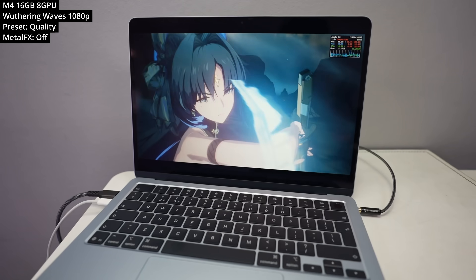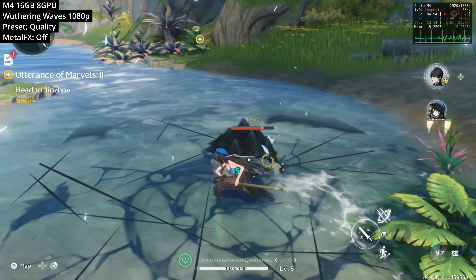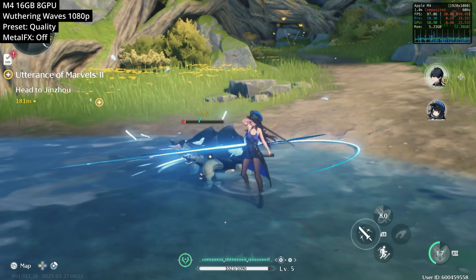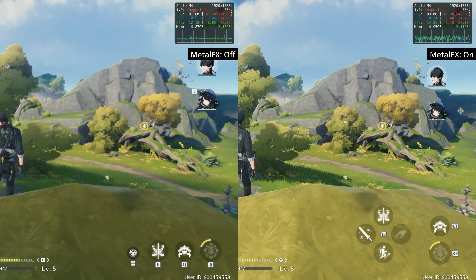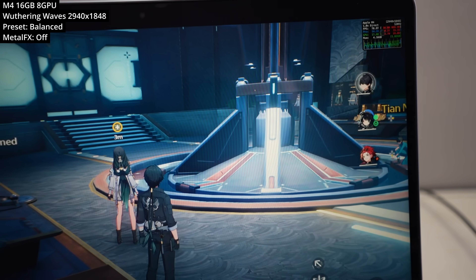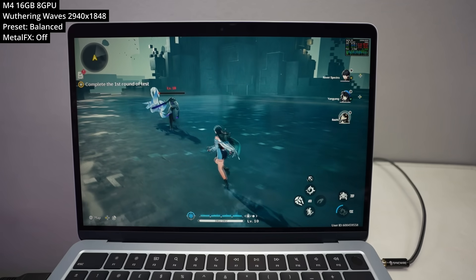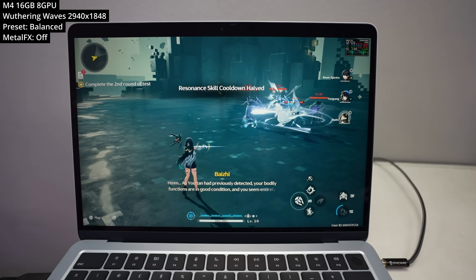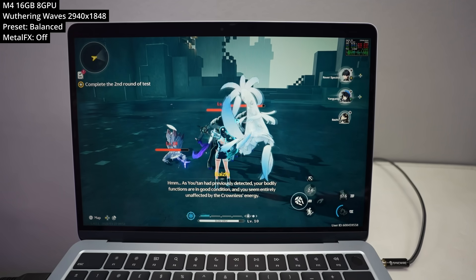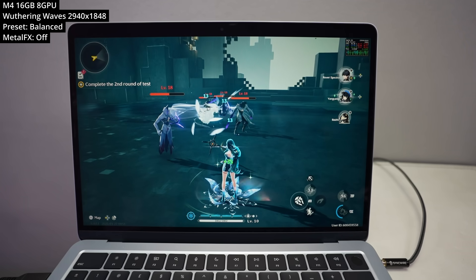Next is a recently released Mac port of Wuthering Waves, an online open-world gacha-like game similar to Genshin Impact with fast-paced fluid combat. At maximum quality preset running at 1080p, we're getting 80 to 90-plus FPS, which is excellent. I experimented with Metal FX on and off and couldn't see much performance difference, so I left it off. One issue is that the game tries to run at the full retina resolution of 2940 by 1848 by default, giving only about 45 FPS at the balance preset. I recommend setting a custom desktop resolution using an app like Switch Res X for better performance and battery life.